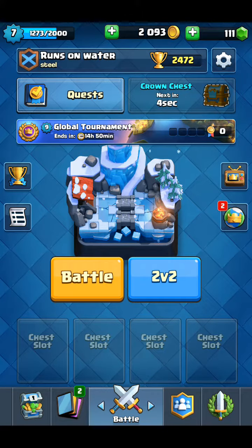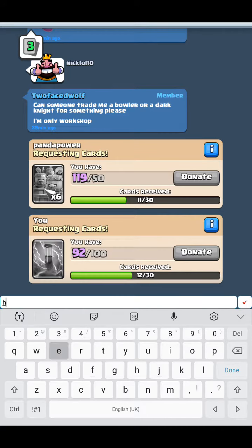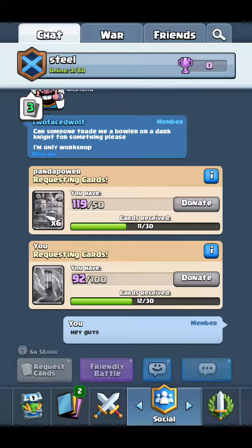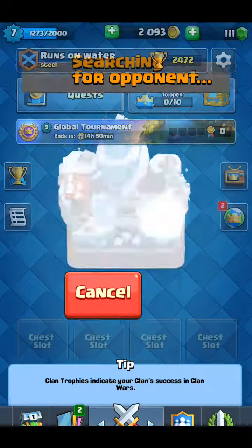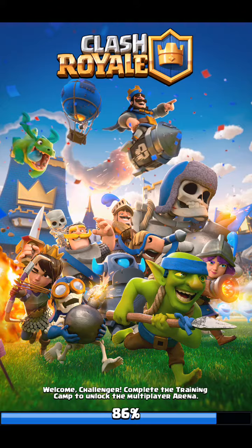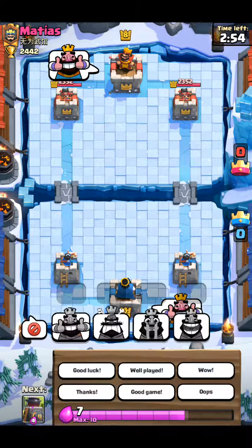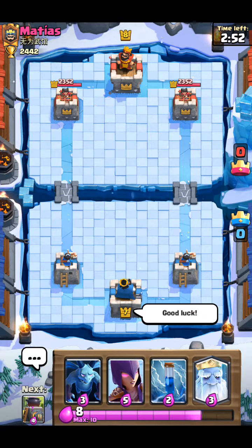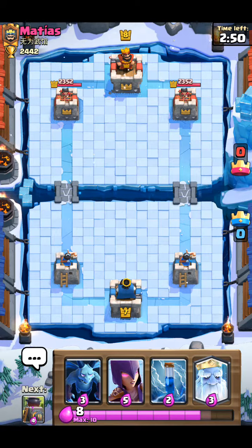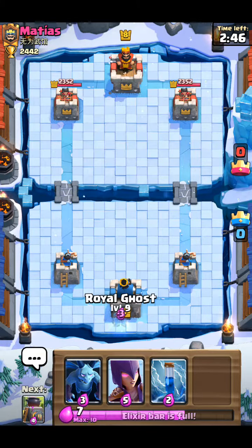The crown chest is ready in five seconds - give a shout out to everybody here and we will hop into it. It's currently around 2,400 trophies, I think 2,457. Good luck. We will drop off our Royal Ghost in the back - let them know what's coming.